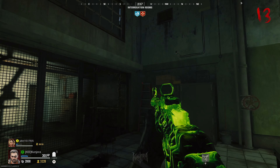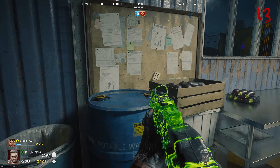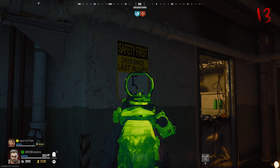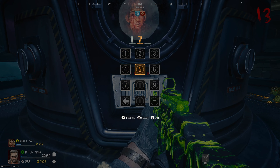Find and note down these three randomized numbers in this order: the hour of the clock in the interrogation room, the card on the board in the mess hall, and the poster in the engineering room. Interact with the chamber in the middle of the biolab and enter the code that you've just found.